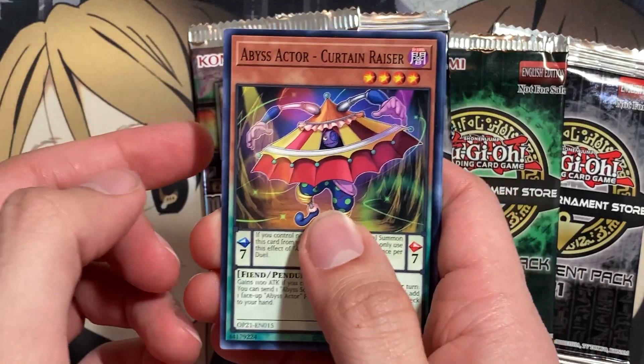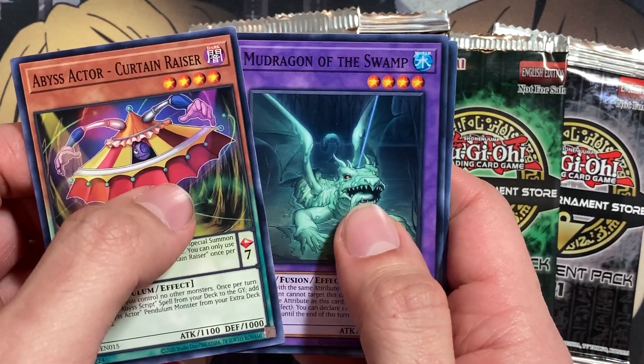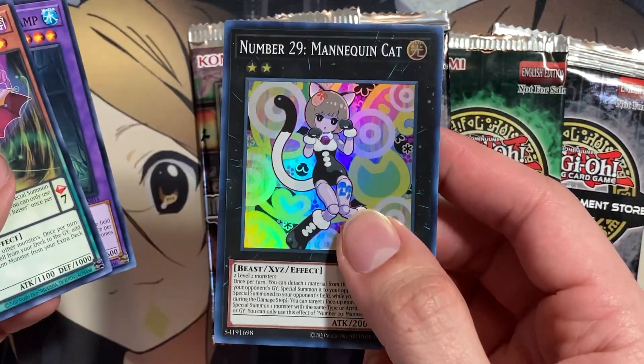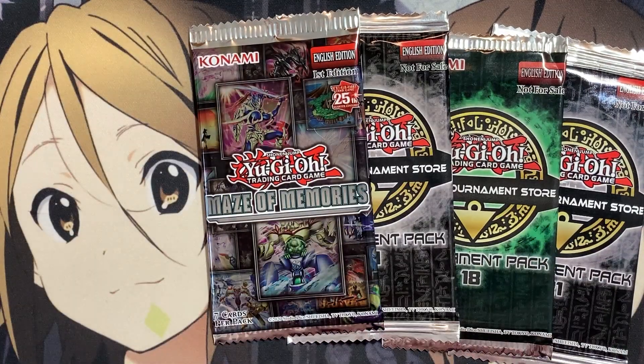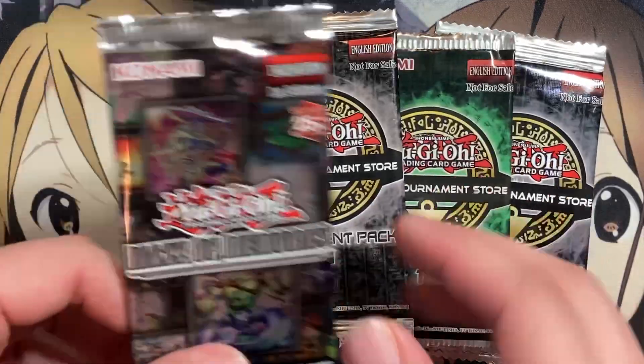I think it was the first pack I pulled the Alti last time. Nope, we just have a Number 29: Mannequin Cat this time around. Commons are usually pretty good from those packs, so alright.